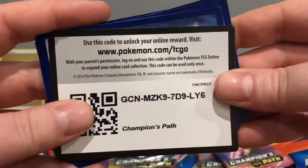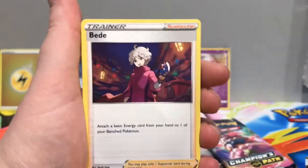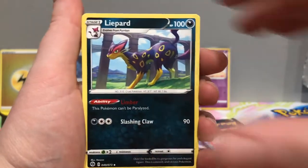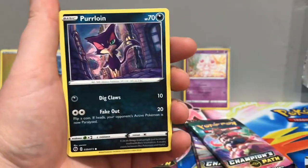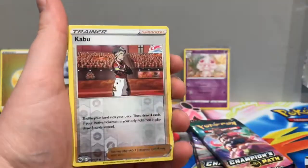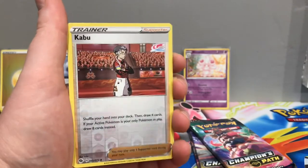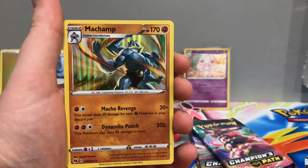Alright, Galarian Obstagoon — let's see what you have for us. Pack one: Grass Energy, Beedrill, Liepard, Turfield Stadium, Nickit, Machop, Purloin, Scraggy, Full Heel. Our reverse is an Uncommon Kabu, and the rare is a Holographic Machamp.